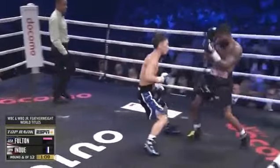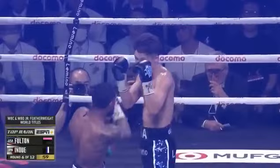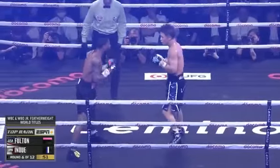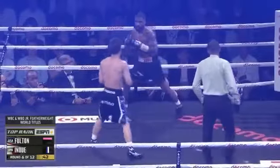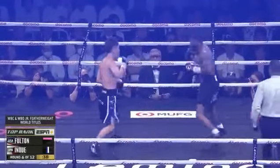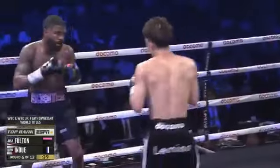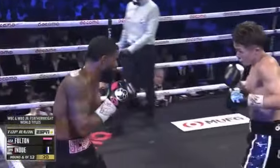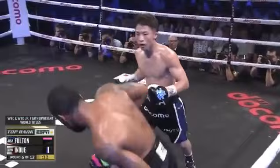Amazing — in a sold-out arena in Tokyo, the crowd is so respectful and subdued that you can actually hear the instructions coming from the corner of Fulton in the midst of the fight. So unbelievable how Inoue, no matter what position he's in, is able to generate punching power and torque on his shots. He just ran through a good four-punch combination taking steps forward. That right hand hurt Fulton, buzzed him for a split second. But he's in tremendous shape and recovered quickly.